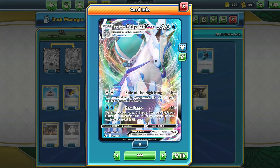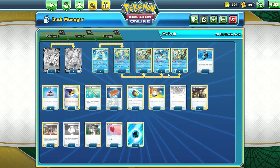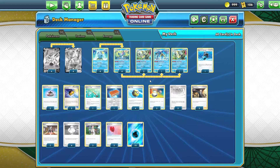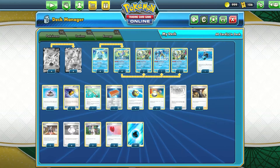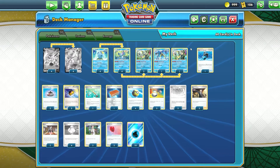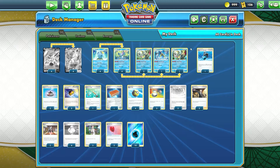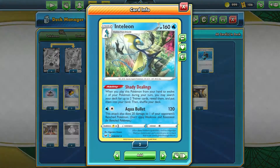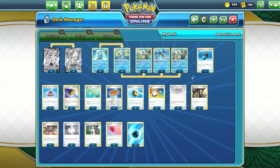Ice Rider Calyrex VMAX is a very cool Pokémon. Now let's take a look at what makes this deck work to find those trainer cards and other cards that you need. In this deck, we have the Inteleon evolution line. This one doesn't focus as much on the Rapid Strike Quick Shooting Inteleon — it leans more towards the Shady Dealings side of things, mostly because this deck is not running Crobat V or similar cards. It uses this Inteleon evolution line, and it works out because these are all Water Pokémon.